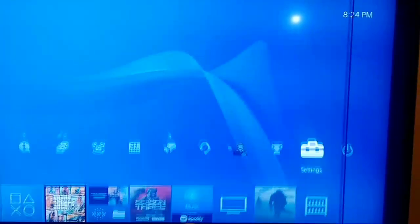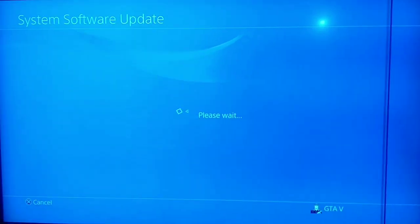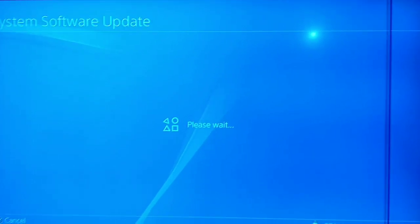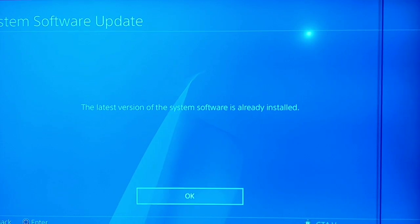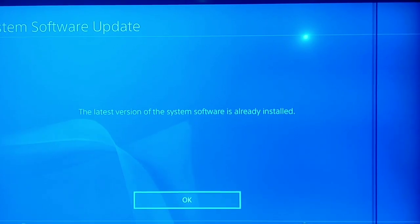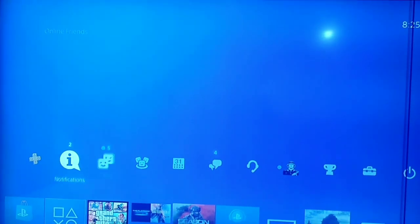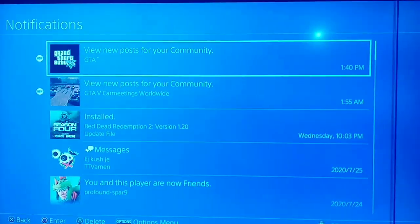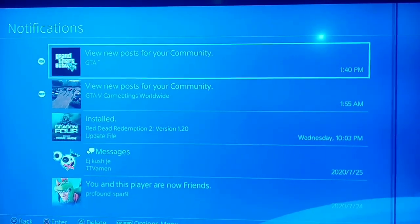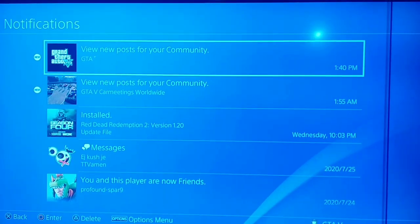The second way: go to System Software Update in your Settings and wait for it to check your system software version. If you already have the latest version you don't need to update. But if you don't have the latest version, go to Notifications, where you should have a notification about the system software update — download it and that error will be fixed.